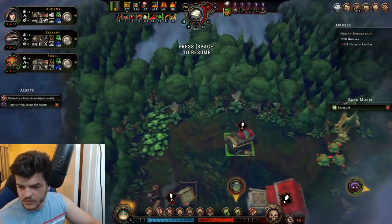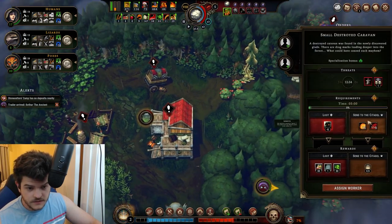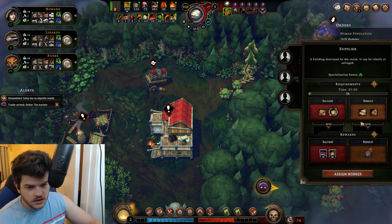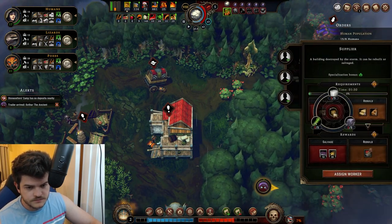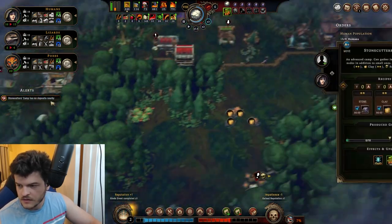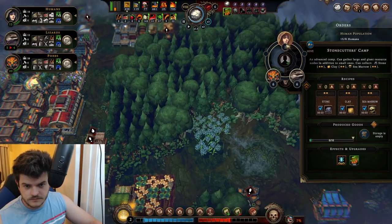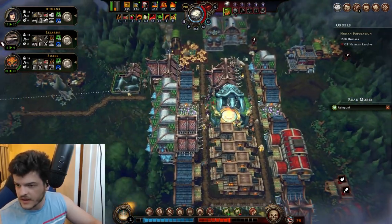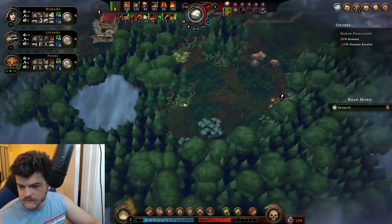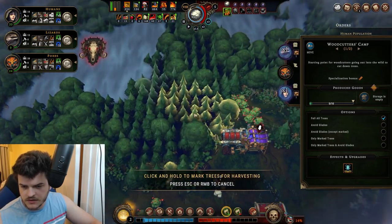We just pop this open — what do we got in here? Supplier — we'll send this to the Citadel for sure. Not particularly enthused by any of that. Two of you guys working on that — how are the ranchers doing? We're doing great over there.